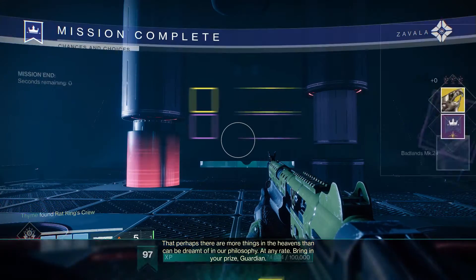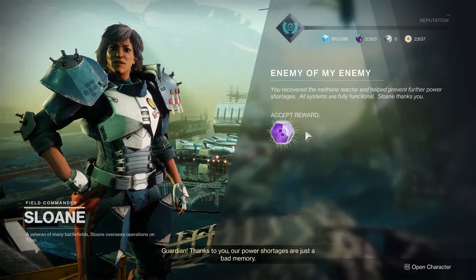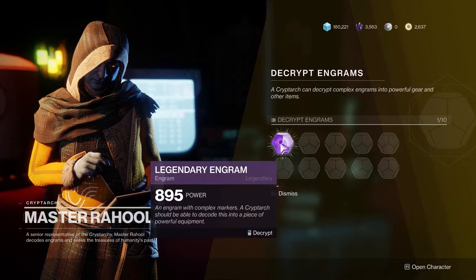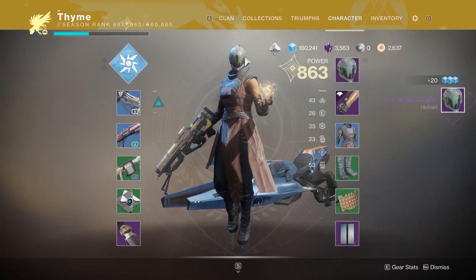You'll get the exotic quest for the Rat King, then return to Sloane — she will have a legendary engram for you to decrypt. Return to the Tower and you're going to meet a bloke called Master Rahool. Equip your gear and this should complete the quest to get you past 820 power.